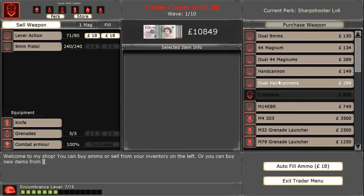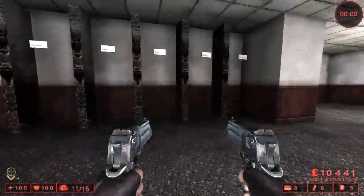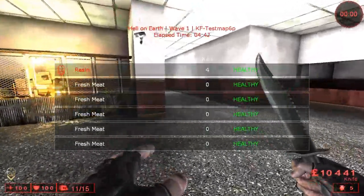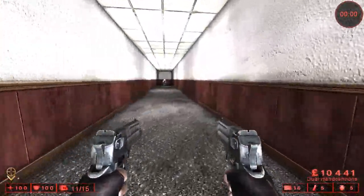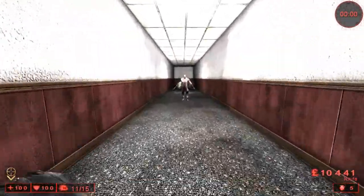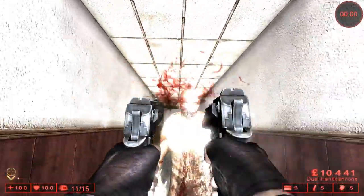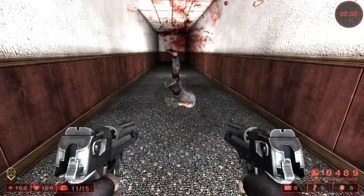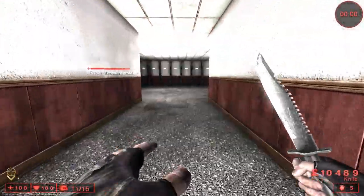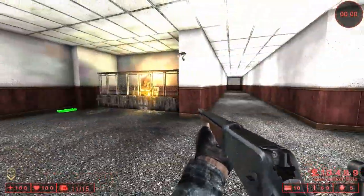You can also try dual hand cannons with the lever action rifle, but I don't suggest it. The dual hand cannons don't have a whole lot of ammo, it's hard to aim with them, it's hard to get headshots, and the lever action rifle doesn't have a huge ammo supply either. It worked, but I wouldn't suggest it — that's pretty much it for the LAR.